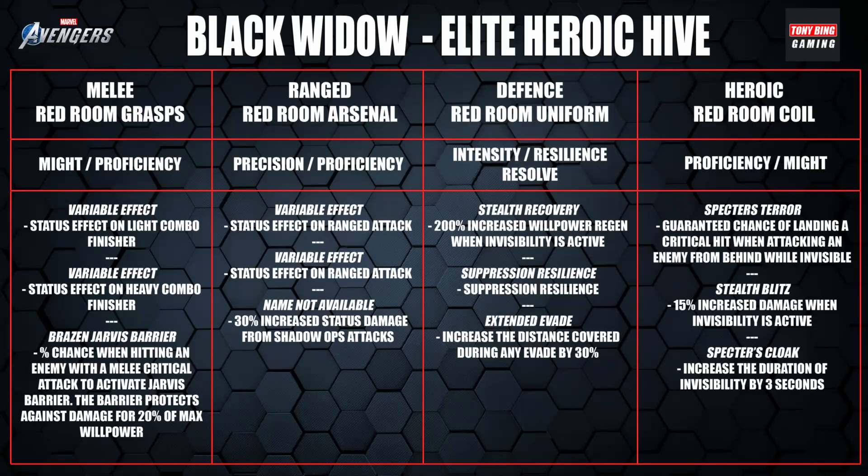The first Black Widow piece is the Red Room Grasp. The first two effects are variable — a random status effect on light and heavy combo finishers. You don't often get them because you get staggered, but that's where the third perk works out nicely: Brazen Jarvis Barrier, a percent chance when hitting an enemy with a melee critical attack to activate Jarvis Barrier, protecting against damage for 20% of max willpower and stopping you from getting stunned. This means you're more likely to finish your combos, and it pairs really well with the Vishanti artifact from the Kate campaign.